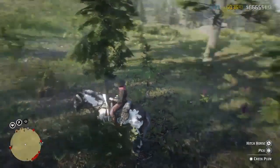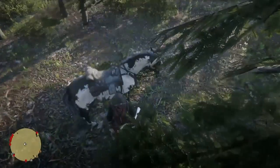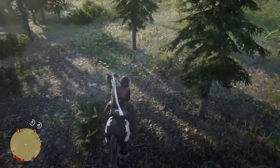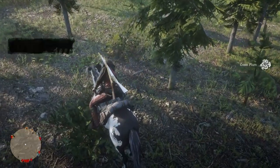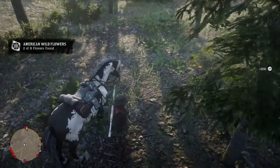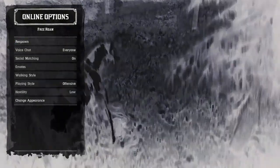The glitch is actually really simple. You'll simply pick the plant, and then as soon as you see the plant disappear and right before your character reaches down to grab it, you'll jump off your horse. As soon as the plant disappears and before my character actually touches it, I just jump off the horse.